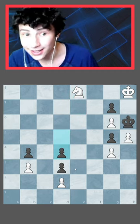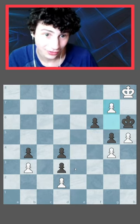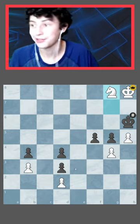The only thing to keep this game going is knight f3. And after knight f3, pawn takes g6. After pawn takes g6, g7 — only move f5. And you can promote to a knight. And that is checkmate.